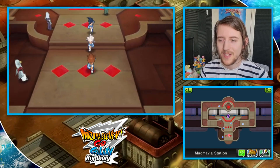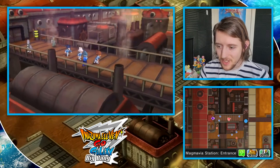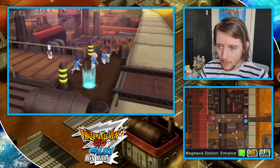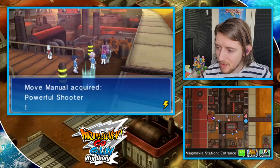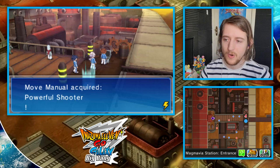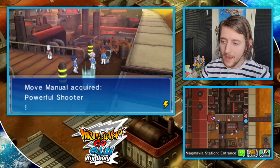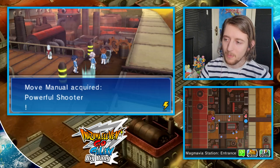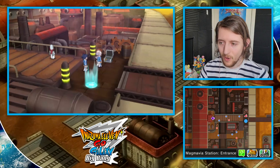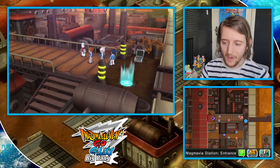Magmavia next, and this one is hidden back to being in plain sight again. Just exit the station and head down here and you can get yourself Powerful Shooter, which means that if the opponent tries to shot block you, their move will become 10% weaker — so basically your long shots will be less likely to be reduced in power by a shot block.